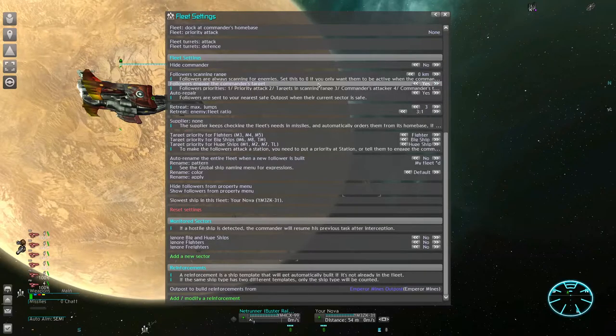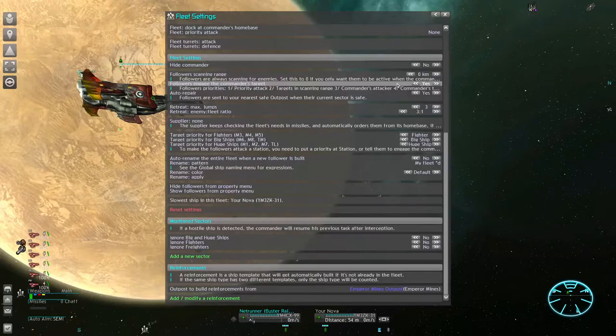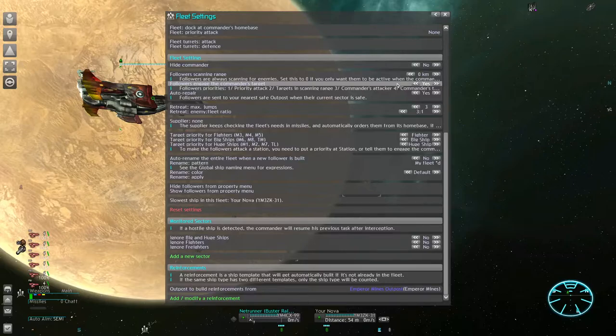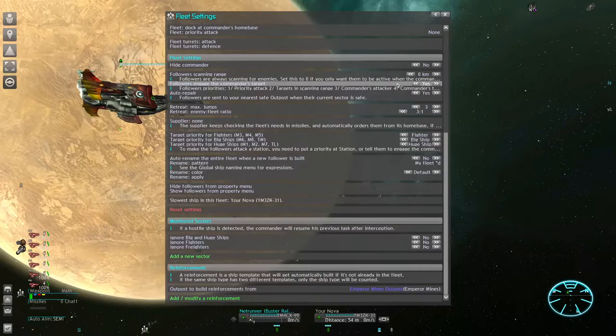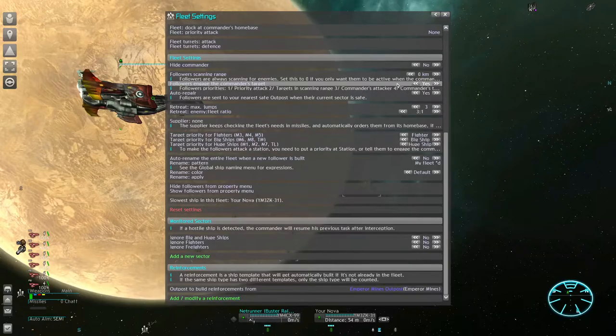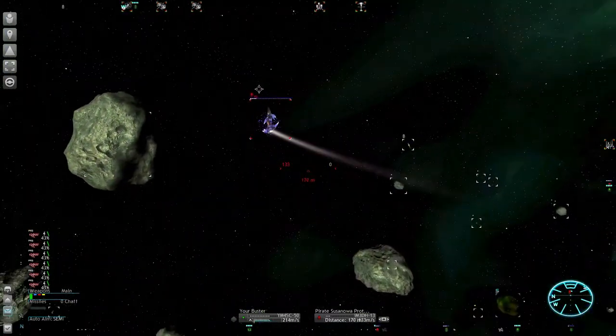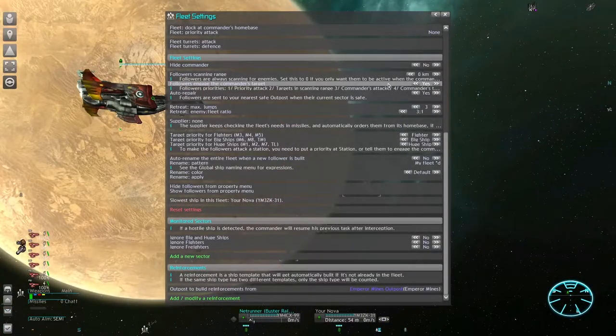For slower fleets you want to stay flexible and especially guard your rear against incoming enemies. Usually you want some degree of scanning range so all followers stay flexible and react to any approaching enemies. It's only this time that I'm not using a scanning range because I'm only going to have fighters in this fleet and I want them to focus their fire. In this special case it is very useful to disable it — the fleet will draw much less attention, and with only very few cheap fighters you can seriously screw up the pirates one after another.